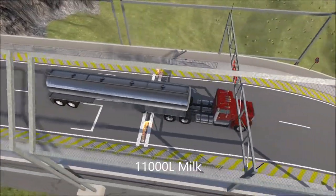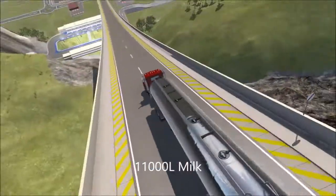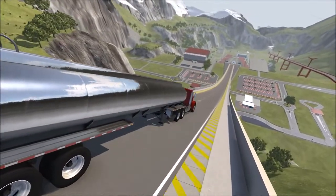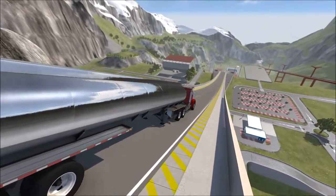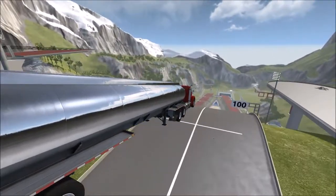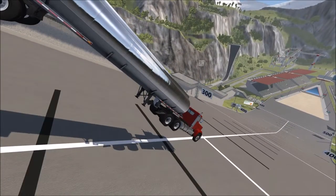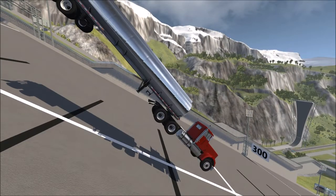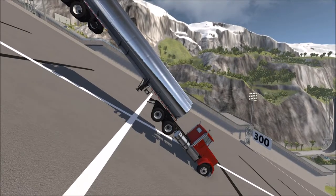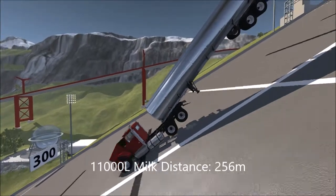Now we've got the next tanker and this one is 11,000 liters of milk. Does 11,000 liters of milk weigh more than 11,000 liters of water? I think it actually does — I think milk is heavier than water. Will it make a hill of a bean of difference here in the car jump arena? Let's see where we go when we slow things down. This one is actually about 256. Yeah, another 256, pretty much where the water landed.